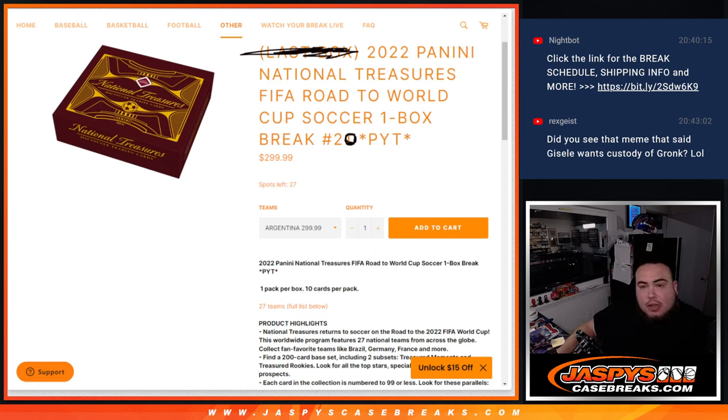What's up everybody, Jason here for JaspiesCaseBreaks.com. We just sold out 2022 Panini National Treasures FIFA Roll to the World Cup Soccer. This is a one box break, Platinum number 20.